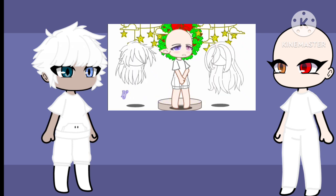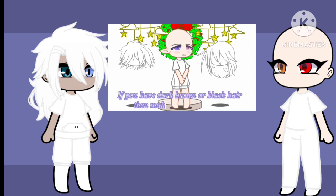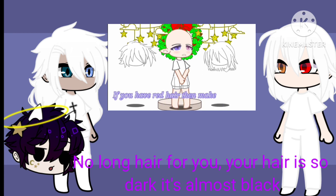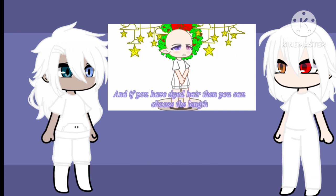Now for hair. If you have blonde or brunette hair, then make the hair long. If you have dark brown or black hair, then make the hair medium. If you have red hair, then make the hair short. And if you have dyed hair, then you can choose the length.